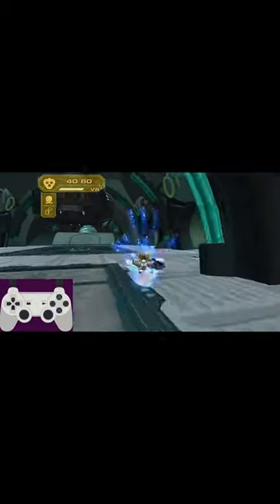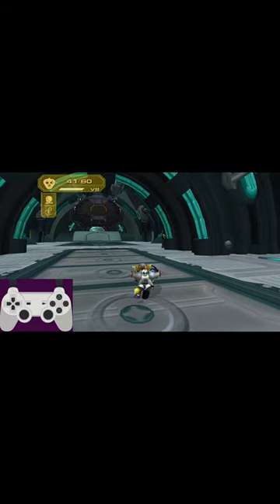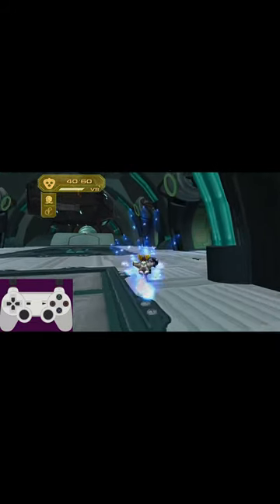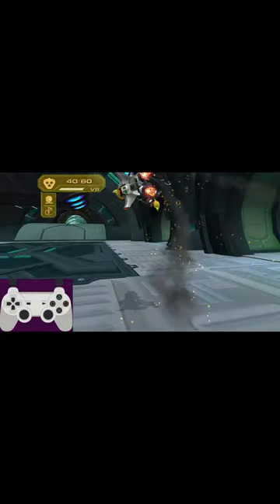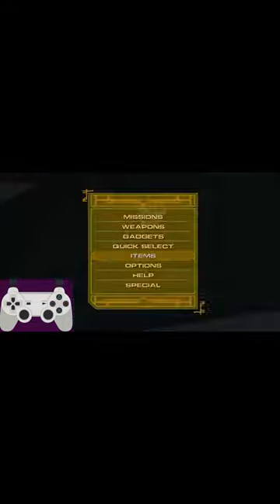You can also do lag jumps with the charge boots with neutral momentum. To get neutral momentum, you have to charge by double tapping R1, then press L1 and circle at the same time. Ratchet will then do a slide animation, and while in this animation, you can do the same button combos as before to perform an even faster lag jump.